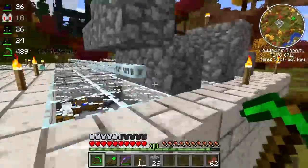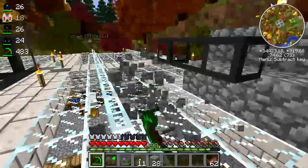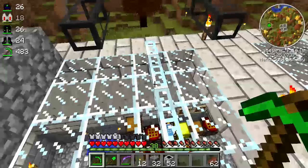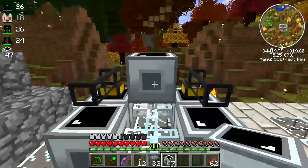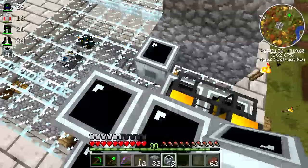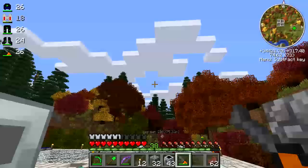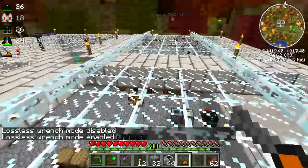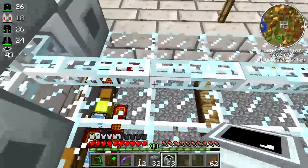Let's go ahead and get the thermal generators going — get them placed and get these two new MFSUs in place. All right, thermal generators. This is going to be the layout. Fortunately, I have my electric wrench. Let's just make sure it's in lossless mode. Lossless mode enabled. Take it off the hotbar to prevent accidents, and be a lot more careful about placement.